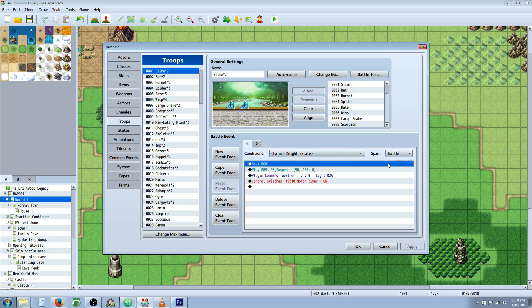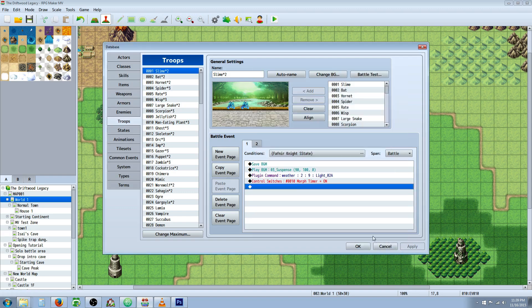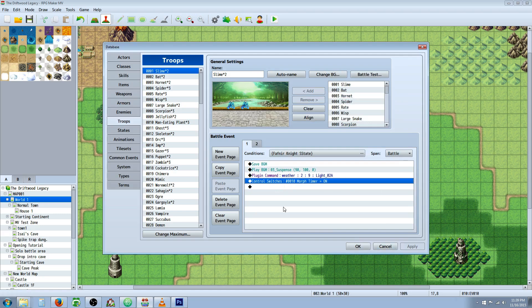The first thing we're doing is saving the current background music, because we're going to change it and want it to go back to whatever was playing. Go to new, tab two, and select Save BGM. Then right in that same spot, create a Play Background Music command and select the music you want for the Fafner Knight state. Then control your weather effects — if you're using MOG X weather do a plugin command, otherwise go to tab two and set weather effects to whatever you want. Then control a new switch, call it morph timer or Fafner timer, and turn that switch on.